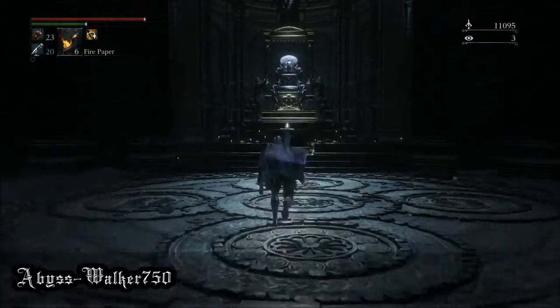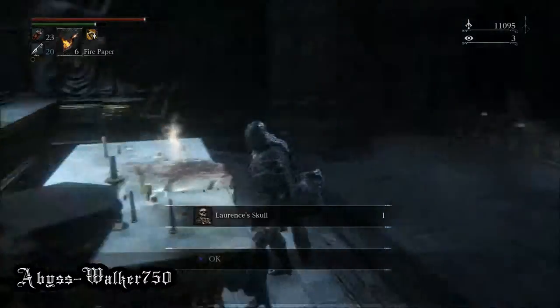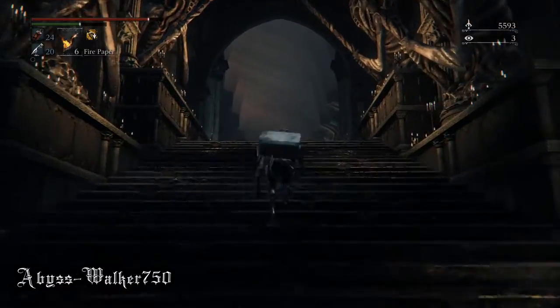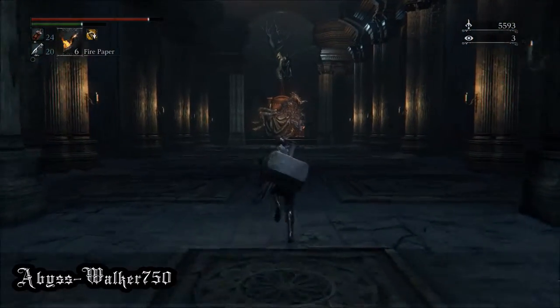Head back to this room from the Undead Corpse Pile lamp after you've already ascended the elevator. Where the elevator once was, you will now find Lawrence's skull. After you've gotten this item, all you have to do is head back to the area where you previously saw Lawrence, and if you get close enough to him, it'll engage you in a cinematic. Enjoy.